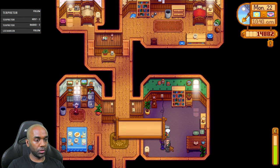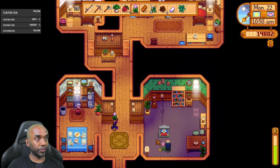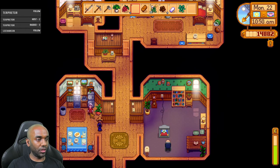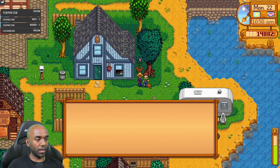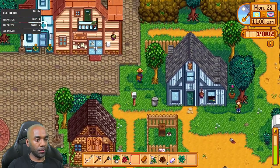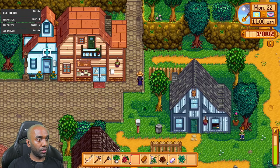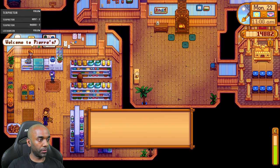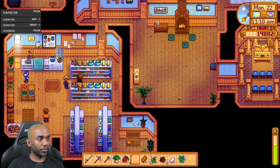Alright, I'll buy a bean starter. I should clear this area at some point and move the greenhouse here — that needs to happen. Why did I put the recycling machine so far away? I'm going to move it right next to the chest so I'm not running back and forth. There's another leek — leaks just go to George at this point. Gifting George and Evelyn — George says he's not much of a talker, so I'll just chat up his wife instead. Evelyn loves the tulip. What a lovely day she says!